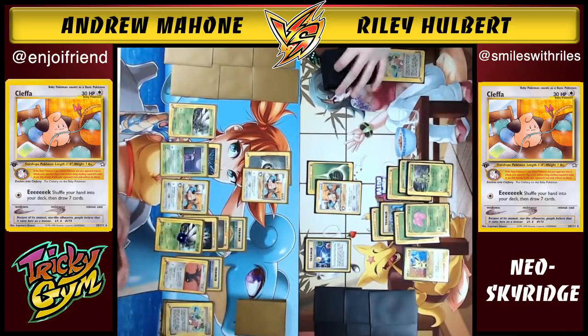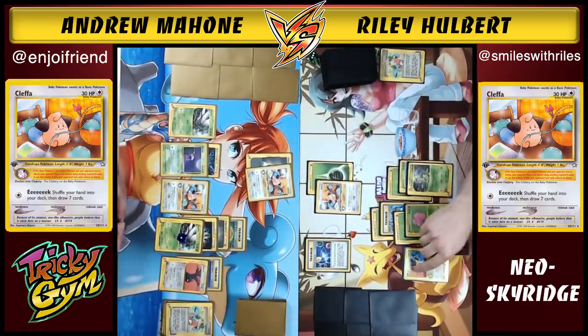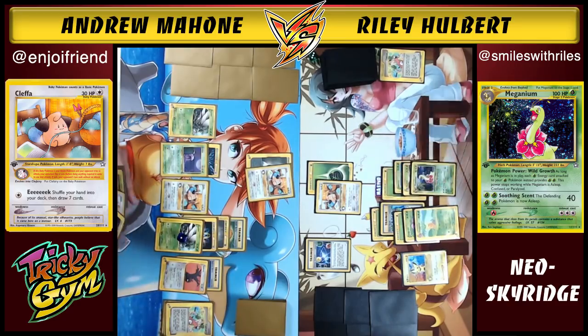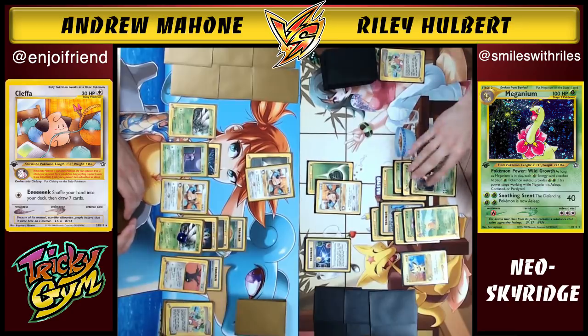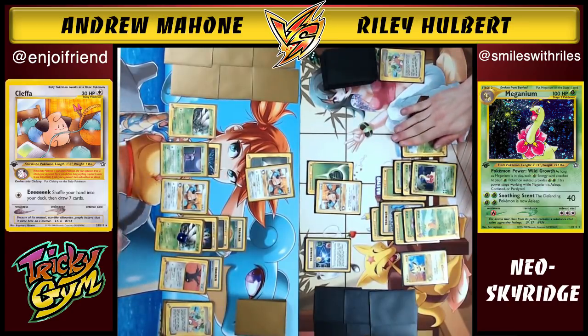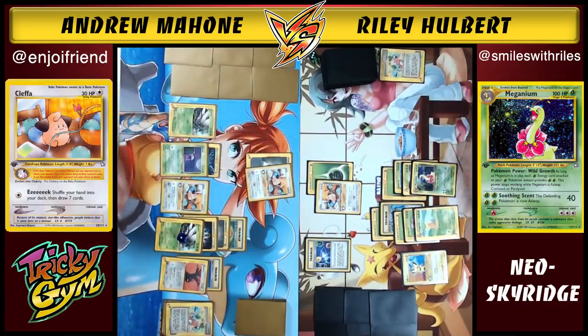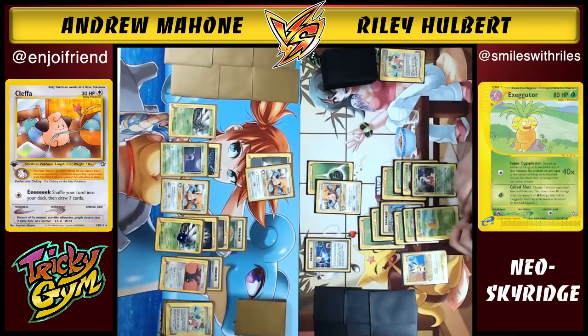The baby rule applies to any attack, even a snipe attack, so you can't snipe through it if a baby is active — you still have to flip. Riley draws and confirms he has a Meganium and can evolve. He considers whether to build a second Chikorita: if you're scared of your Meganium getting knocked out you'd build up the second one, but for now he's not that worried.